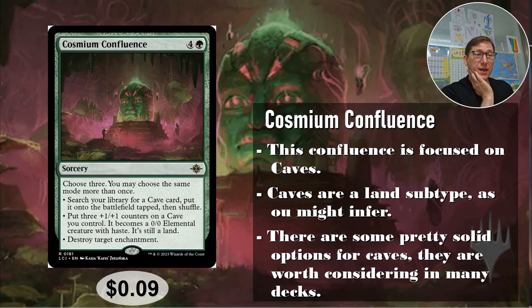That's five mana for three ramp — a very good deal. Second mode: put three +1/+1 counters on a cave you control; it becomes a 0/0 elemental creature with haste, and it's still a land. If you're in a deck all about land creatures that can be very good. You could put six +1/+1 counters on one you just brought in, or nine on one already in play — a monster of a land creature. Finally, destroy target enchantment, so you could destroy three enchantments for five mana. I'd probably mix and match — get one cave and maybe destroy two enchantments.